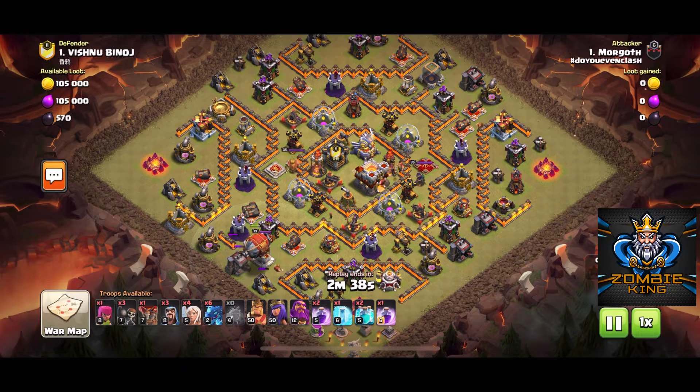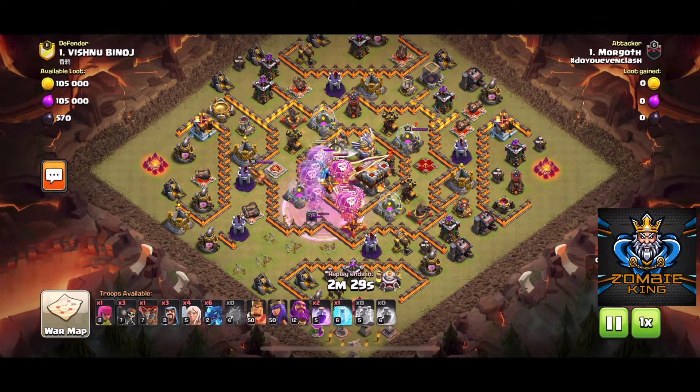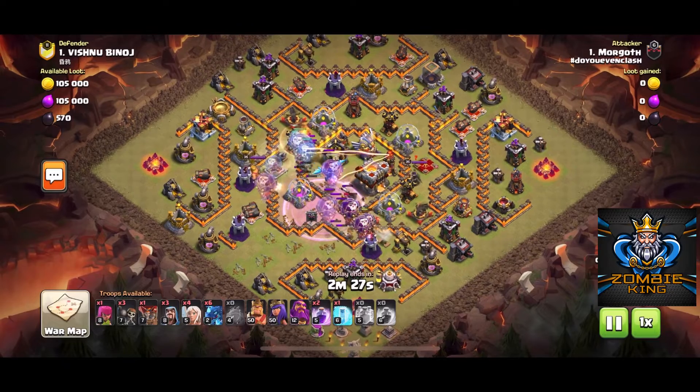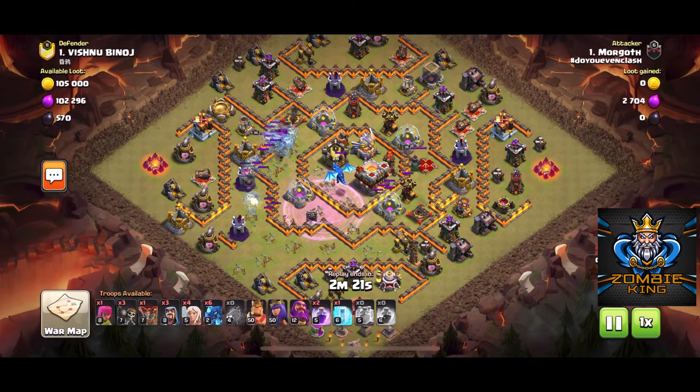First, Morgoth's going to come down with his blimp and send it towards the town hall. He's going to drop a clone spell on the balloons and let them go take out as many defenses as possible. They get caught up in some tornado traps and other things, but they still do a good amount of damage for him.